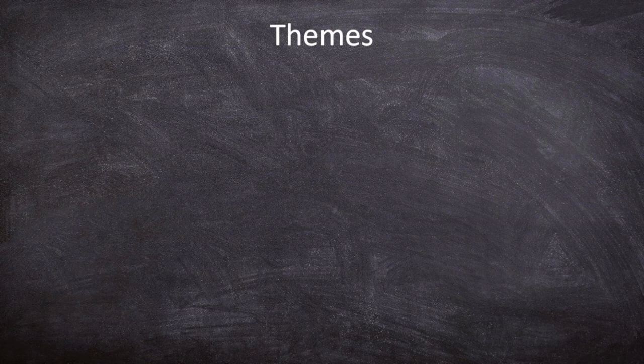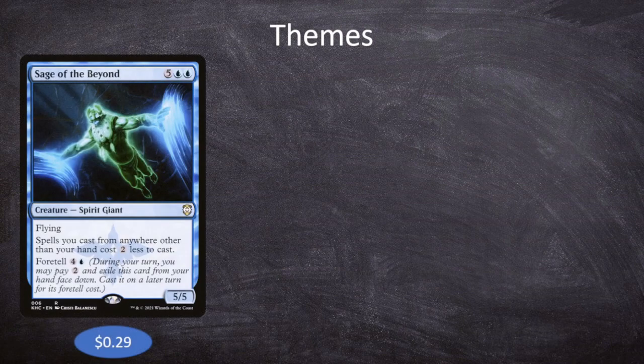So let's talk about the themes for this deck. First, we obviously want to build around Nassari as much as possible, playing cards that care about being exiled or cast from exile. A great example is Sage of the Beyond — five blue blue for a 5/5 Spirit Giant with flying. Spells you cast from anywhere other than your hand cost two less. It has foretell for four and a blue, so you exile it and later cast it from exile for four less, which triggers Nassari.